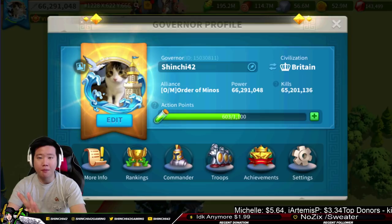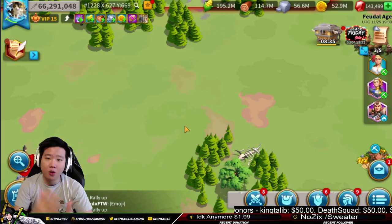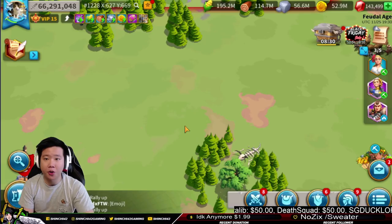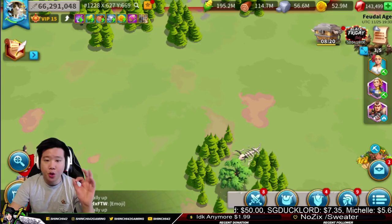Number three: make sure you are joining rallies and maximizing every single point when somebody is casting a rally. In kingdom versus kingdom, there will be barbarian forts, especially level 10s. You need to really join the rally because every person that joins will be gaining points for your alliance points, kingdom points, and individual points. If you don't, you're losing a lot of points.